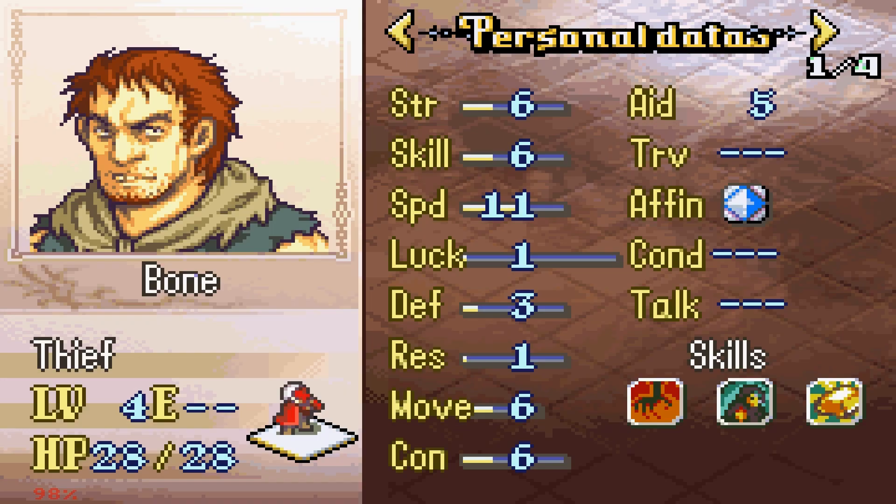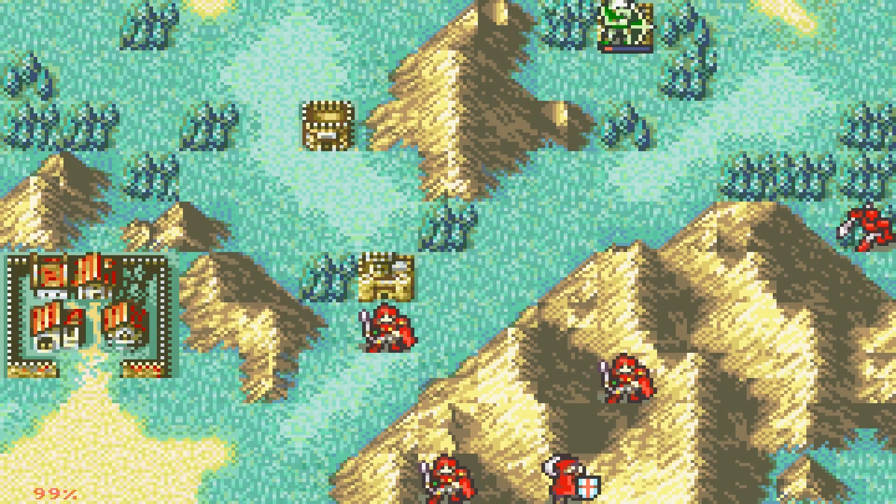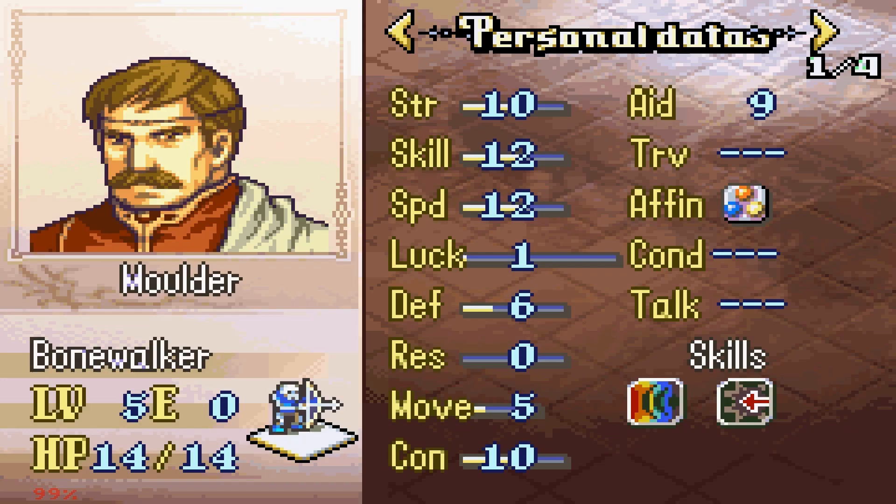Ephraim Lords — what the hell? That's actually pretty hilarious. Does that mean they have Ether? No, they have Bond. Bone randomized into a Thief with Anathema, so he's gonna stay on the mountains — I'll have to send Eirika or a Pegasus Knight to get him. Let's check out the new units.